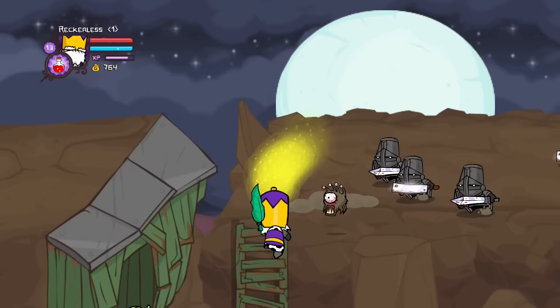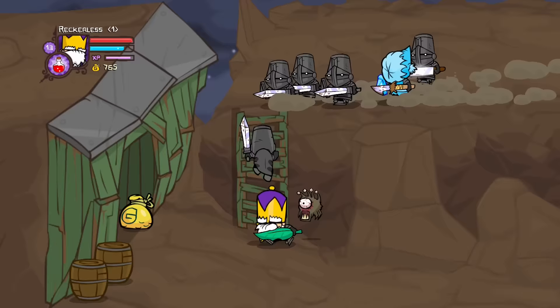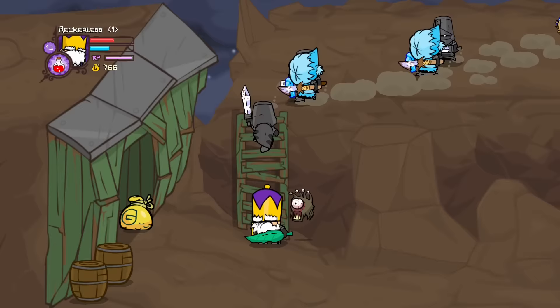By climbing down the ladders it forces all of the enemies to follow you, perfectly grouping them together for one big attack on every single enemy. Using my magic jump I could damage all of them and then just jump back to the top of the ladder. So I used ladder strat 2.0 to defeat all of the enemies and move on to the next area.